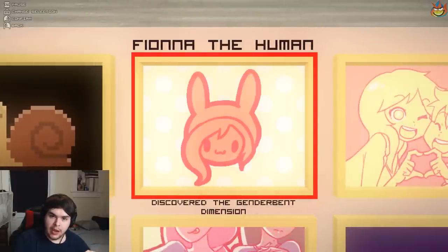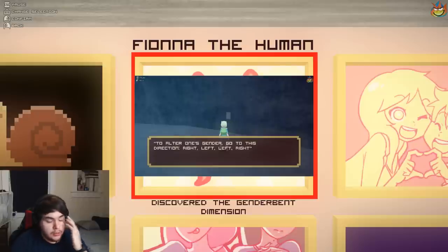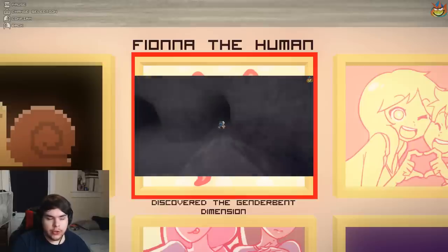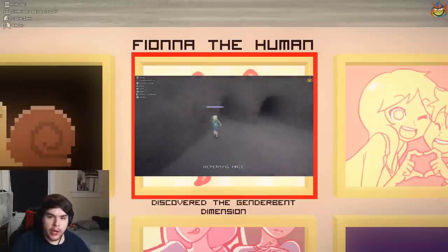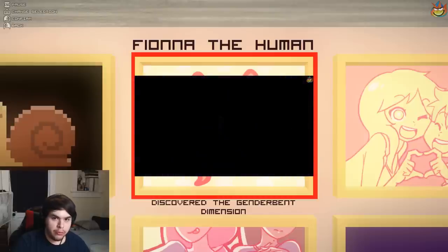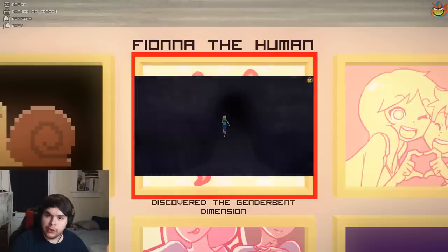This one requires you to follow a certain pathway in the Repeating Maze, but she's only accessible after you beat Marceline. And Finn's quest — you go to the Repeating Maze, go right, left, left, right, and there will be the portal. You enter it and boom — you'll become Fiona the Human and get the achievement.